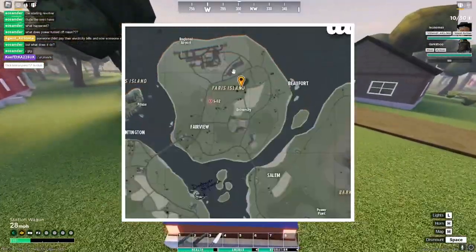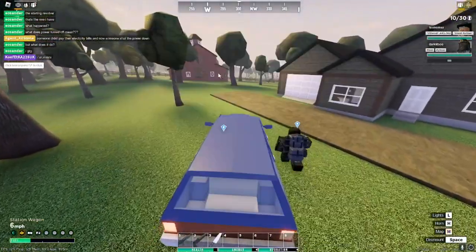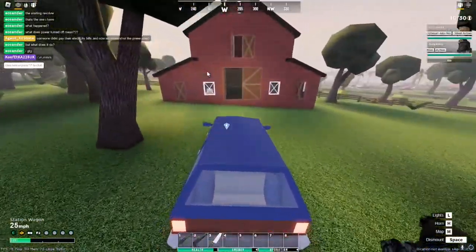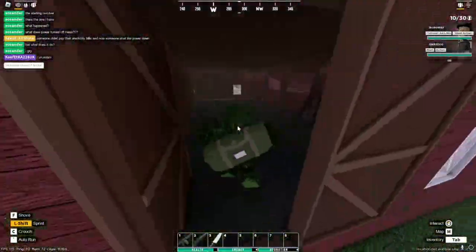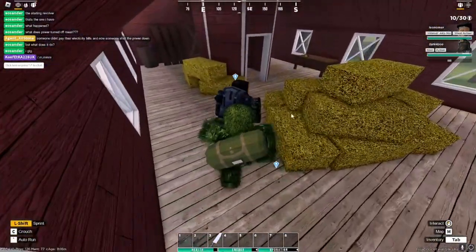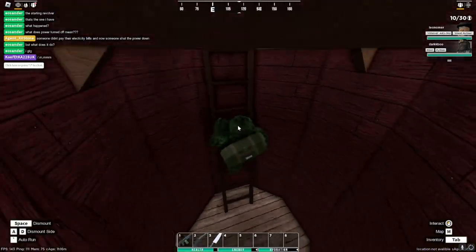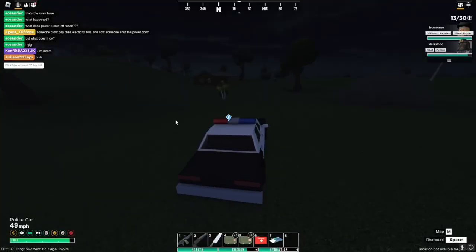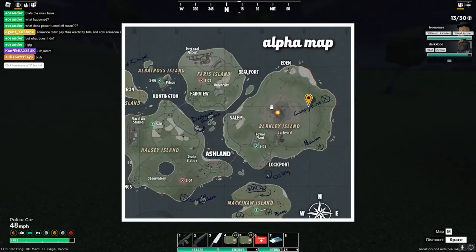The next one is the US Ranger Set, which spawns in the barn right outside of Regional Airport — this barn right here. Go up here and there's a chance for a zombie to spawn. He can spawn here or in the tower, but the stuff naturally spawns right here.